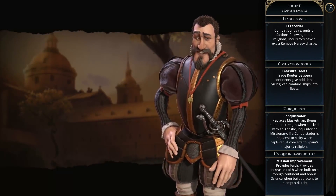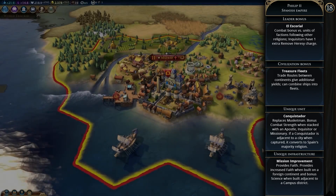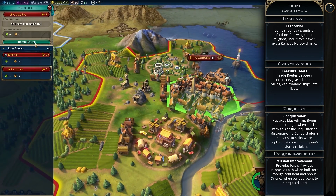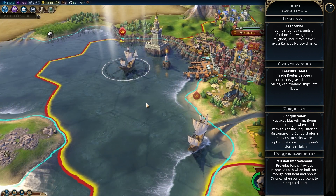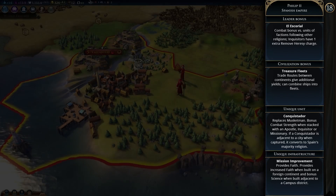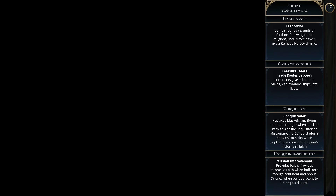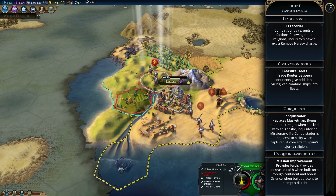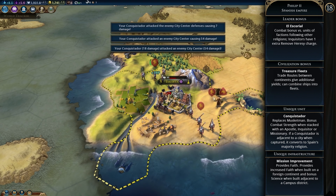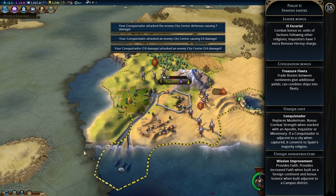Then we have the Spanish Empire under Philip II. The leader bonus is El Escorial — combat bonuses versus units of factions following other religions and inquisitors have one extra remove heresy charge. The permanent civilization bonus is Treasure Fleets — trade routes between continents give additional yields and you can combine ships into fleets. The Conquistador is the unique Spanish unit replacing the musketman, getting bonus combat strength when stacked with an apostle, inquisitor, or missionary, and if a Conquistador is adjacent to a city when captured it converts that city to Spain's majority religion. The Mission improvement provides faith, increased faith when built on a foreign continent, and bonus science when adjacent to a campus district.